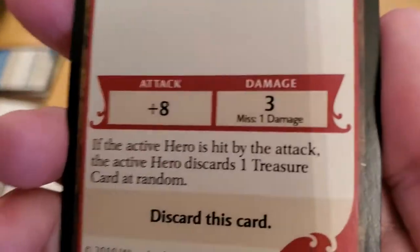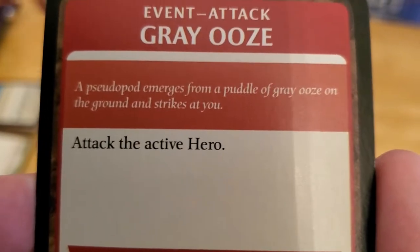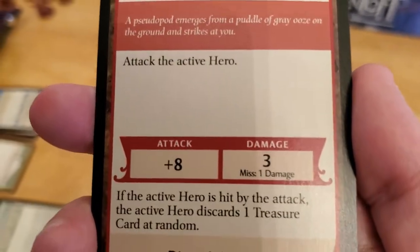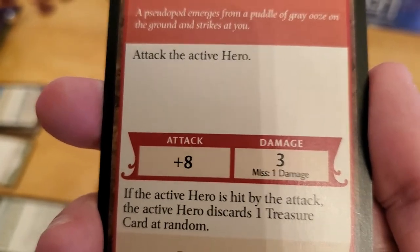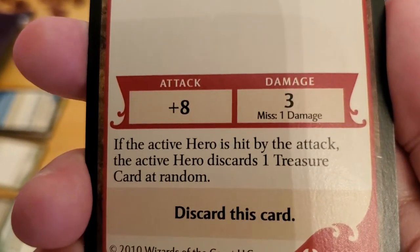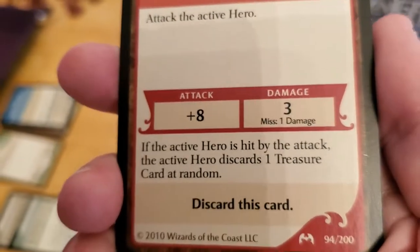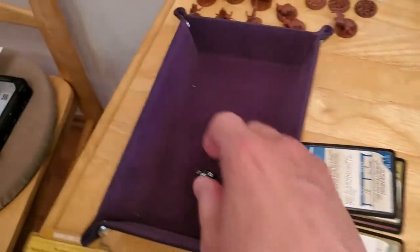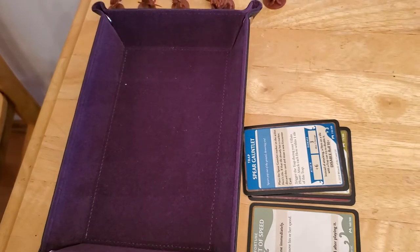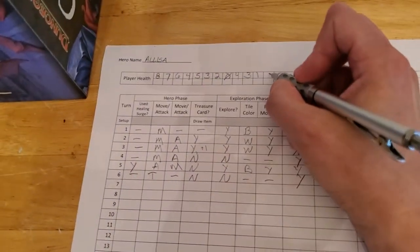We're dead because no matter what we're taking damage. Gray ooze. 'A pseudopod emerges from a puddle of gray ooze on the ground and strikes at you — attack the active hero.' There's basically no point even rolling this, we only have one hit point. If the active hero is hit, they discard one treasure card at random. Either way we're dead — the only question is do we die and lose a treasure, or do we just die? And of course it hits. We take three damage and go down to zero.